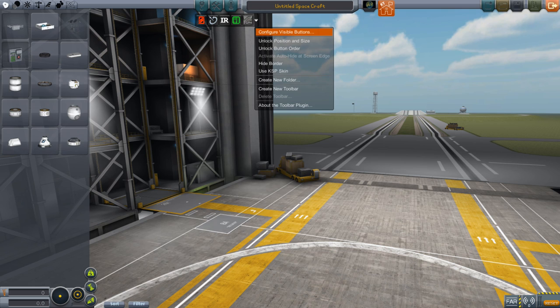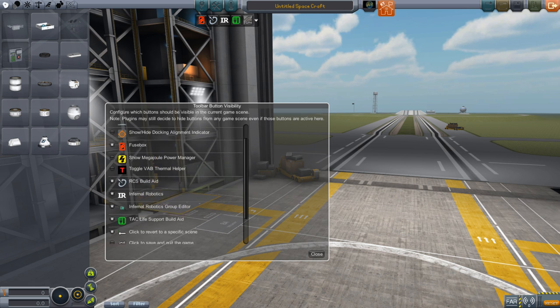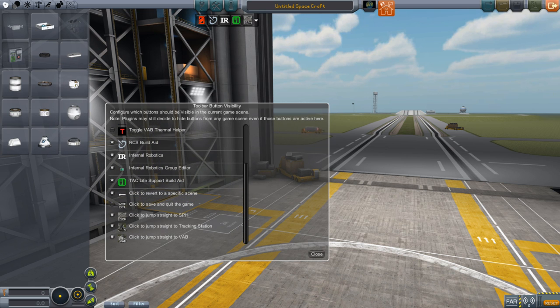Scene Jumper puts into your toolbar some buttons — you can see click to jump straight to the SPH, VAB, or tracking station. When you're in a location where that's possible, these buttons show up in your toolbar and you can click them to go straight to those locations.